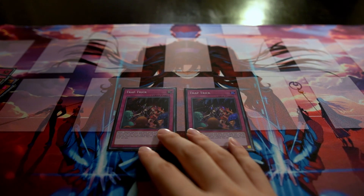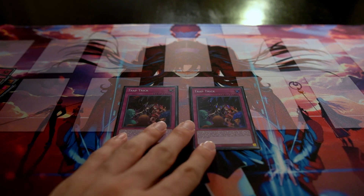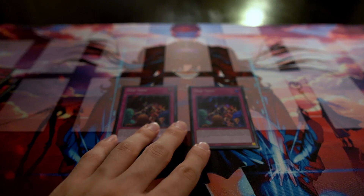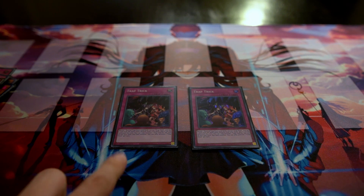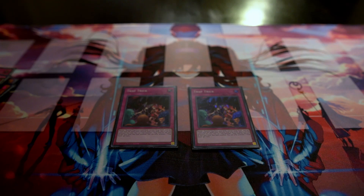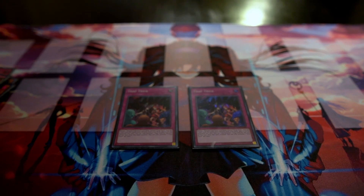The last card in the main deck is double Trap Trick. It lets you banish one copy of a trap from your deck and set another copy of that same trap, live that turn. I run two rather than three because you never want multiples — when you activate Trap Trick, you can only activate one trap card afterward, so having too many set traps or multiple Trap Tricks in hand is counterproductive.